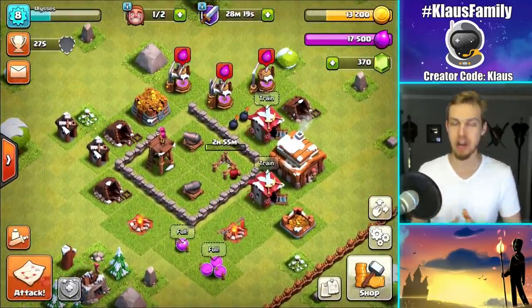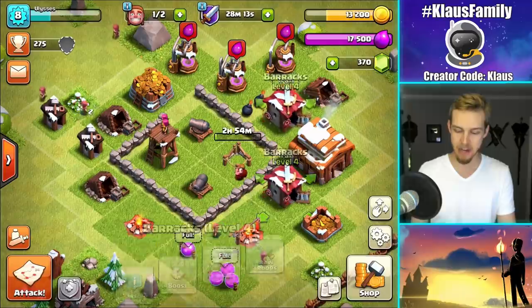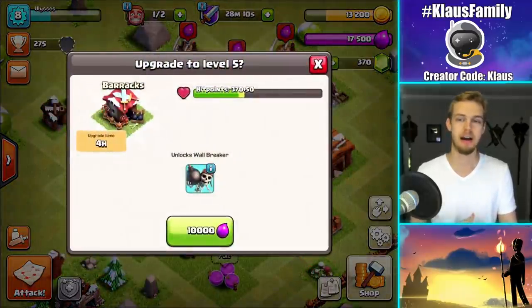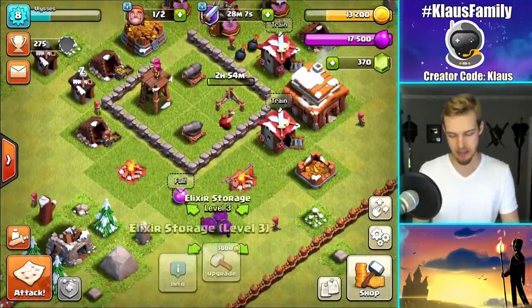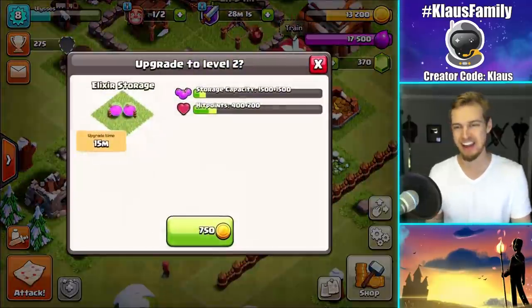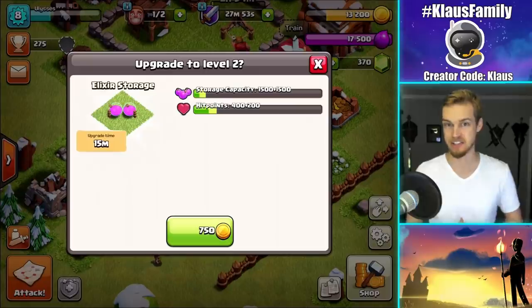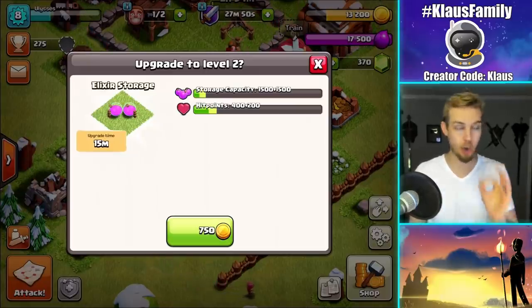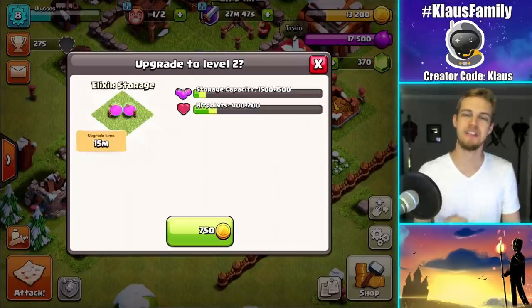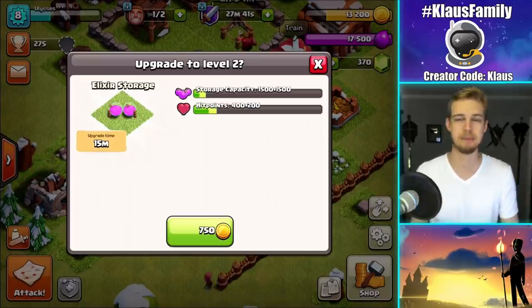Let's figure out what we're going to do next. I've got 17.5k elixir. I'm thinking about upgrading the barracks because I've got lots of elixir. But I also want to upgrade the elixir storage — it's a 15-minute upgrade. It'll slowly get us to the point where we can hold 25,000 elixir and then we'll be able to get the laboratory. The quicker you can do that the better off you are. So I'm going to get this elixir storage going. It's only a 15-minute upgrade. Maybe do another one or two off-camera, and next episode we'll be ready to get that lab.